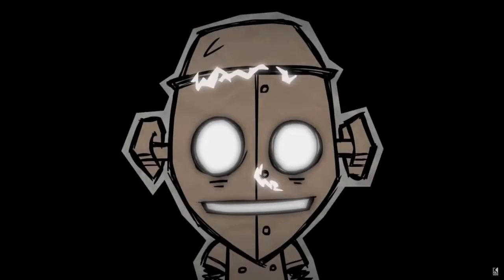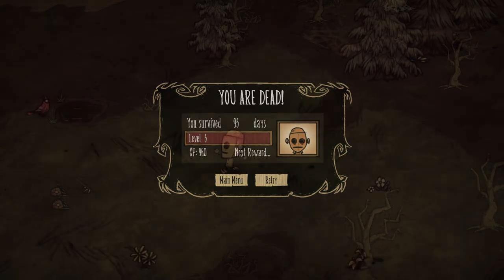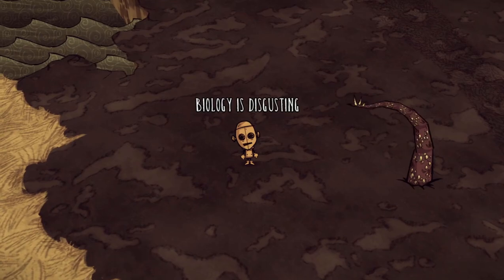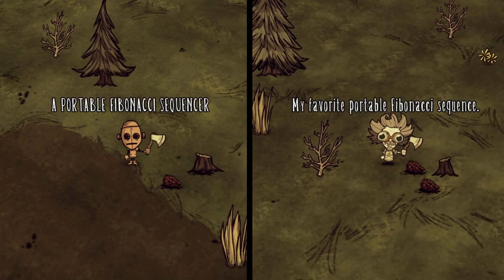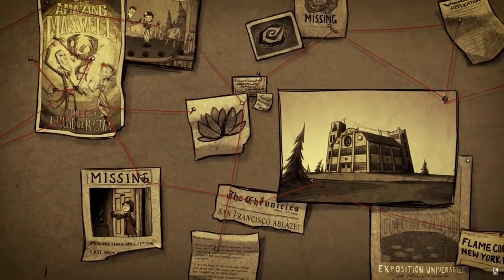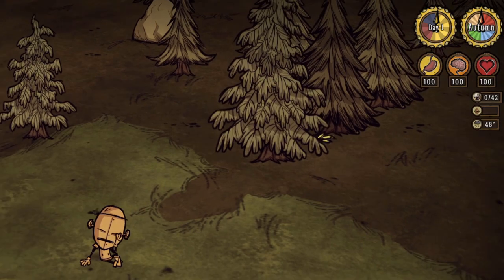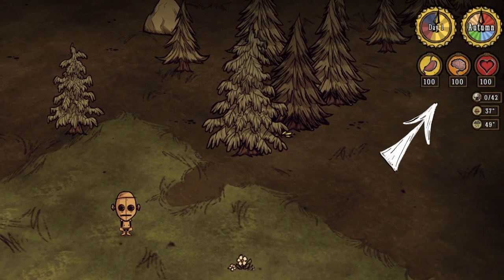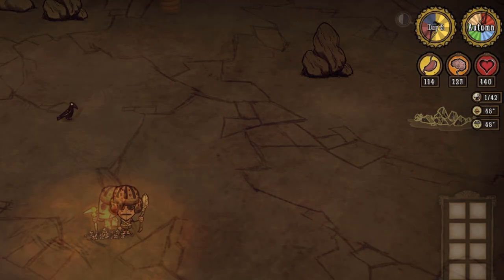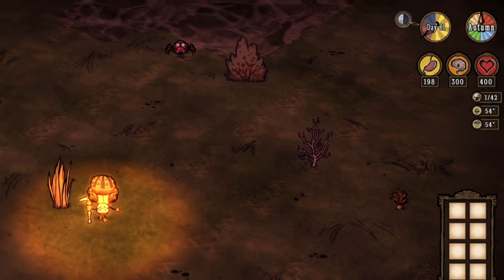WX-78 is a soulless automaton unlocked once you've survived a cumulative total of 48 days. His voice comes from a, quote, crazy processed synth, and he has a general hatred of all things living. Based on various quotes and bits of lore, it is believed WX was created by none other than Wagstaff, perhaps sent by the inventor into the Constant before Wagstaff himself found a way to visit. WX-78 starts out with very low stats — 100 each for health, hunger, and sanity — but can consume gears to upgrade himself, reaching at max level 400 health, 200 hunger, and 300 sanity.